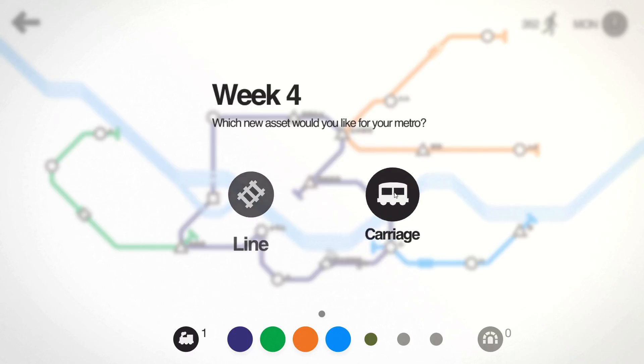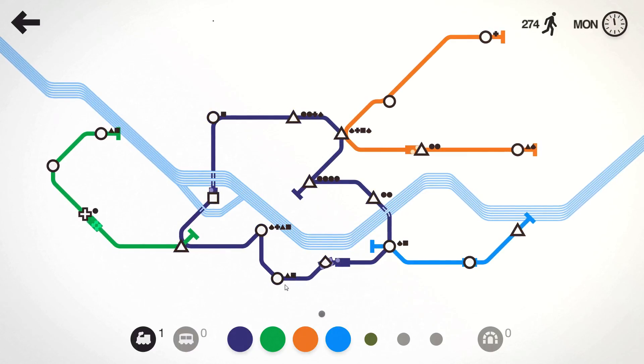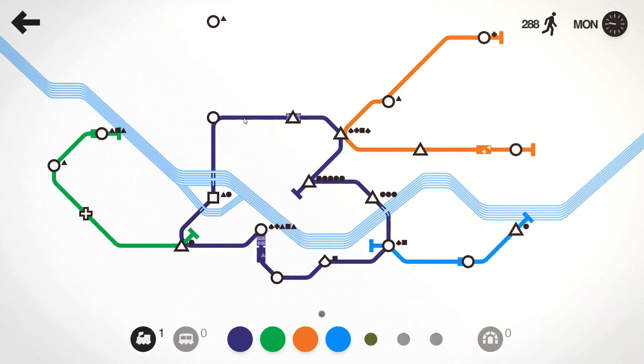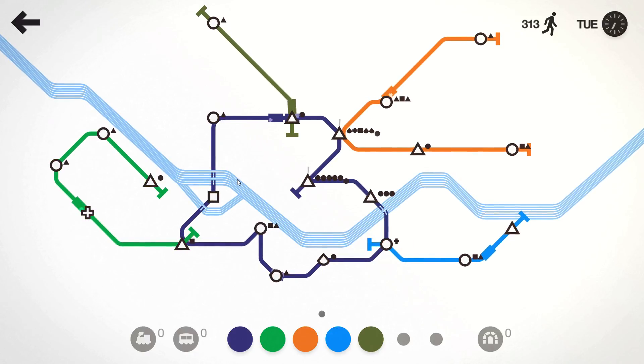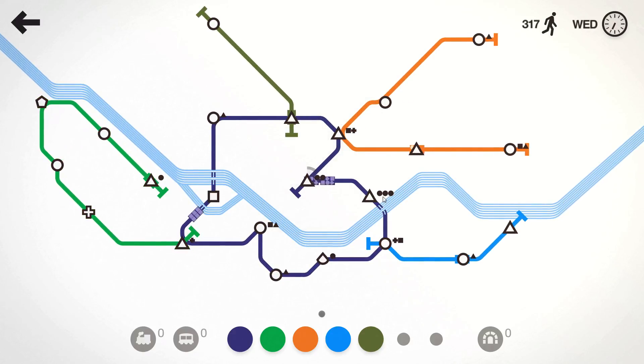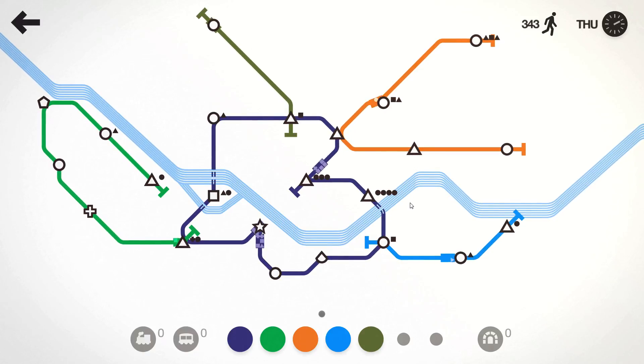We've already got an extra line that we're not using, so we'll go for the carriage. That is one thing that you always look at — you're not necessarily thinking that the setup you've got needs you to survive to the very end. The setup you've got only needs you to survive till the end of this week, until you get your new line or your new carriage or whatever you need that's going to keep you afloat. So feel free to just shift your trains around on different lines to make sure that you do make it to that next week.